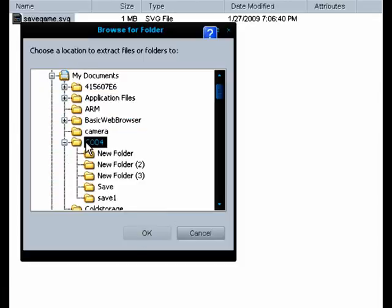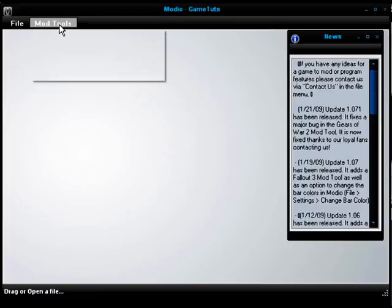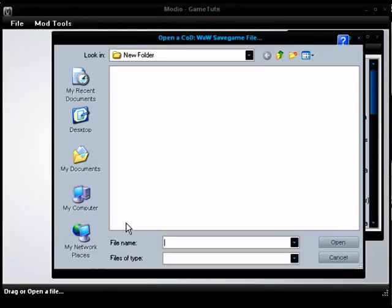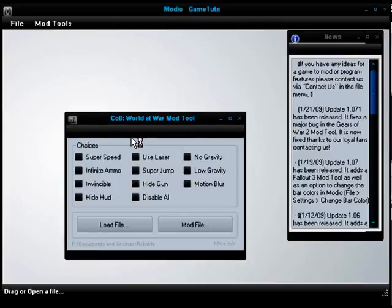It doesn't matter where you extract it. Then open Modio and go on mod tools, Call of Duty World War mod tool, then find your savegame.svg.